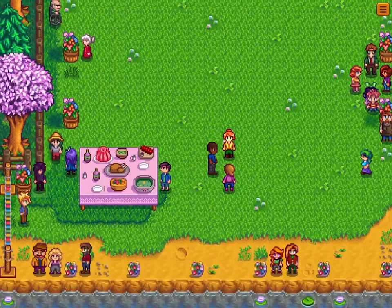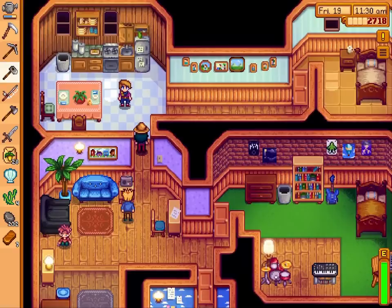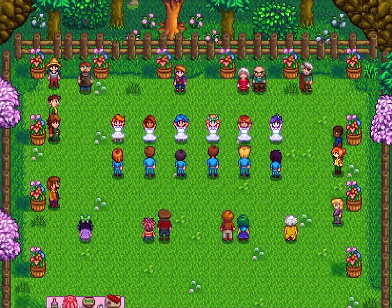By making friends with villagers, you open up new chunks of narrative and can also receive gifts via mail. You might even woo, date, marry or start a family with one of the ten available bachelors and bachelorettes. And yes, you can date all of them at once.